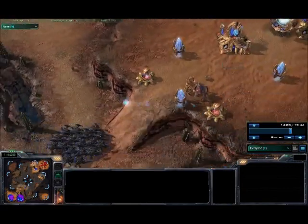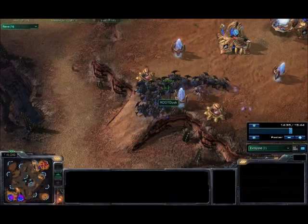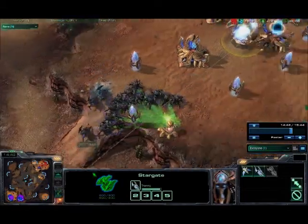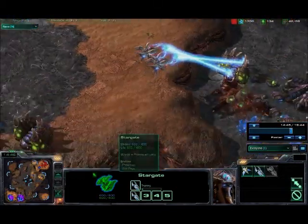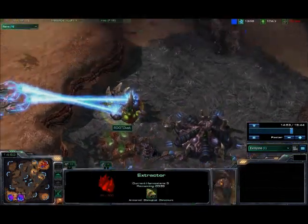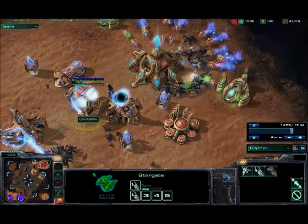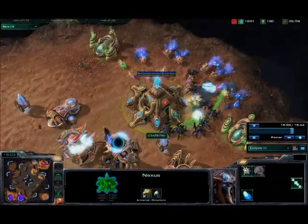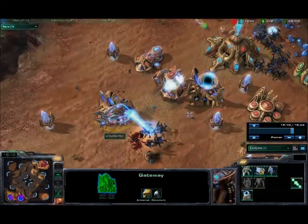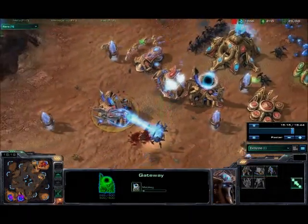Looks like he's going for a push on my ramp. Am I going to be able to hold that off? Blocking with the Zealots but it's not going to be enough to contain that. It's not looking good for me — looks like a base trade now, or a base race. I'm still dealing a ton of damage on his main, and now working on the expo. The roaches are just really tearing it up over there on the top. There's my voids — oh my god. Barbeque. Texas Zergling Massacre — that's how I like to call it boys.